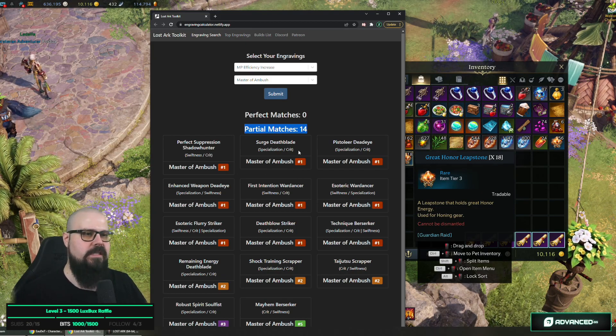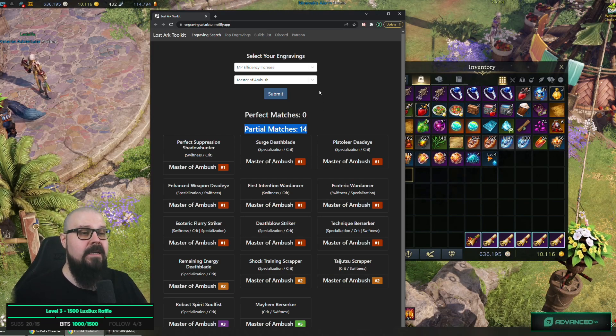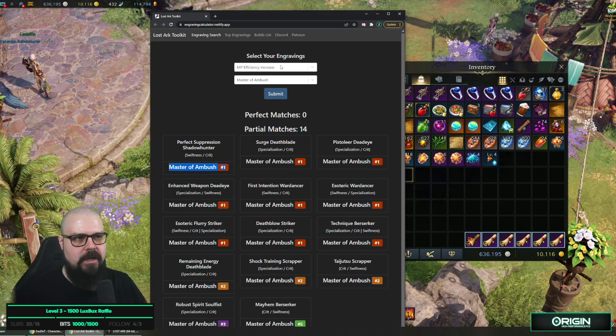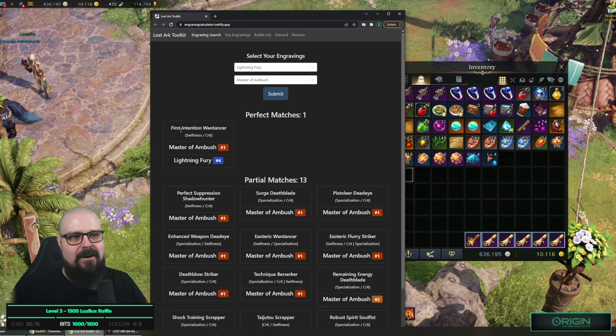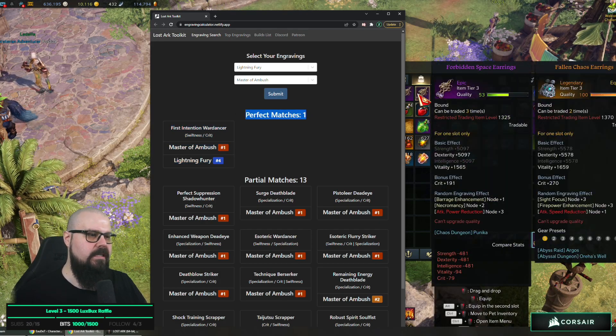The partial match here is only for Ambush Master, which is the good trait — MP Efficiency isn't that great. This is very straightforward: a partial match usually means it's not that great. There are some cases where people might buy, like if you got Ambush Master with another decent DPS trait like Lightning Fury — that could be a perfect match.